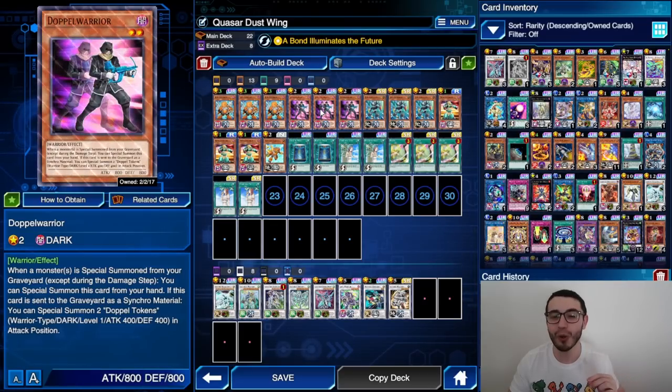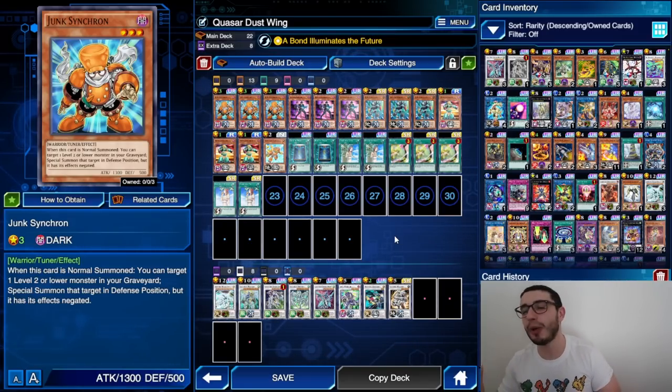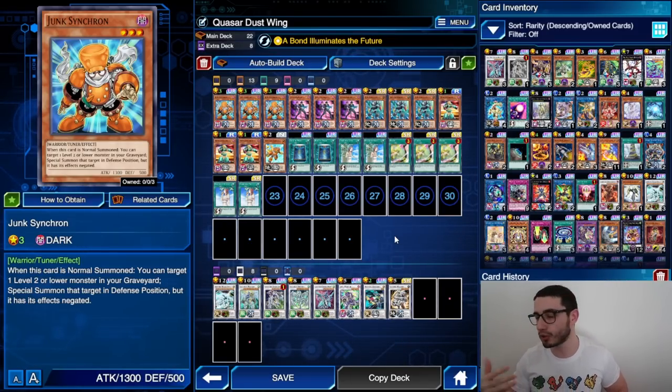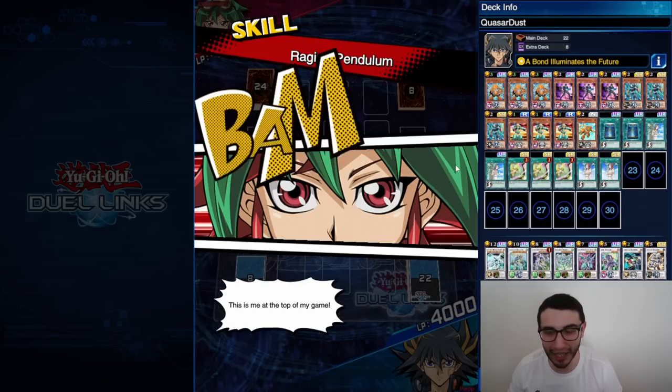We have two combos to summon Shooting Quasar in one turn: either the one with two Doppel Warriors in hand, or the combo with Synchron Carrier in the graveyard and two Junk Synchron in hand. I simply love this — can't wait to experiment even more. Stay tuned, more videos to come. Let's jump right into the replays!